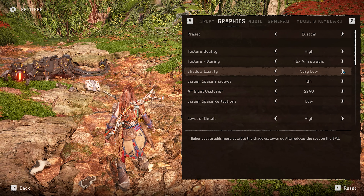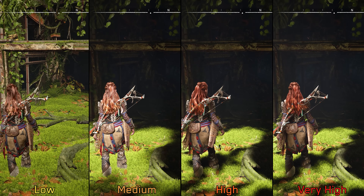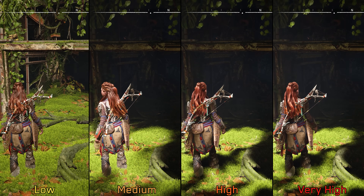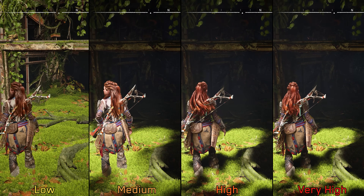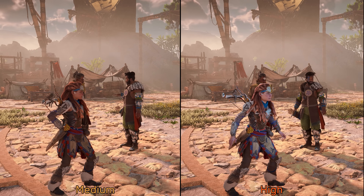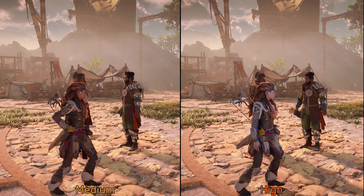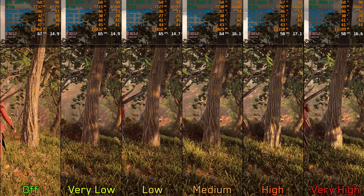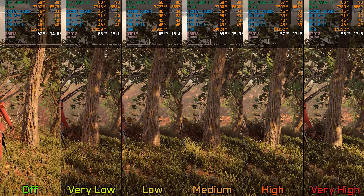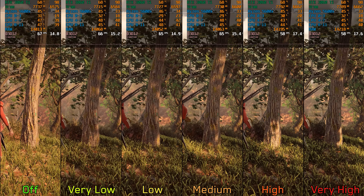Moving on to shadow quality, which adjusts the quality and resolution of shadow maps. Indoors, this setting also controls how many shadows are cast — low and very low cast no shadows, medium enables most shadows, and both high and very high add more fine shadow detail and enhance resolution. This setting also controls hero lighting for Aloy, a prominent light source to illuminate the character, which is disabled at medium and lower. Performance-wise, going from off to medium costs around 2%, while high and very high cost around 13%. I recommend medium shadows.